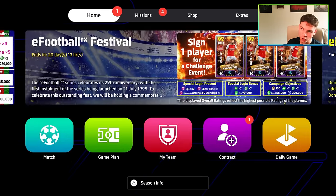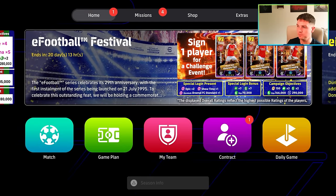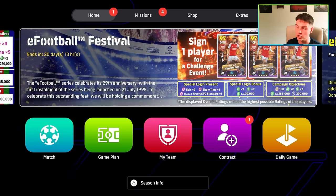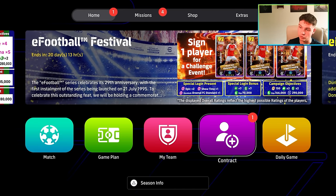As for the rest, we have done and cleared the eFootball Festival. There are three players on offer: Jorginho, Havertz, and Ben White. I went for Ben White — I'll show you why as I train him up. Any of these are going to be decent. They're 100% free and take you 10 minutes to get a free Showtime player — what's not to like?